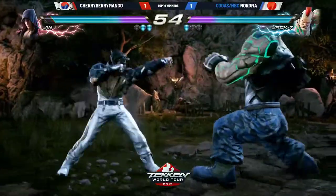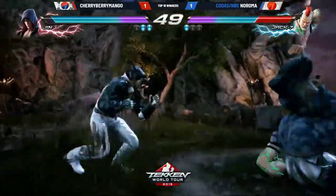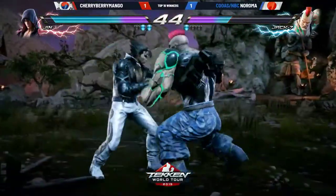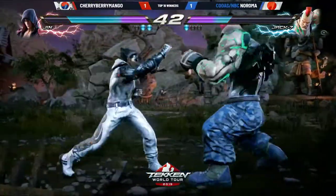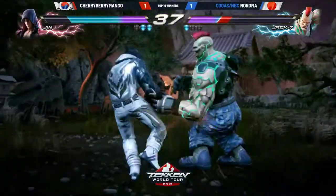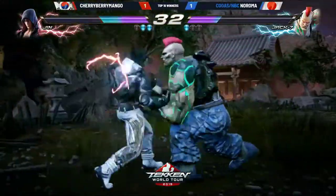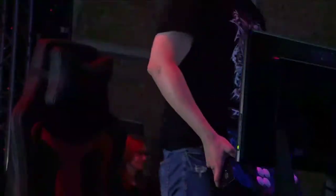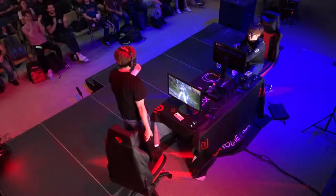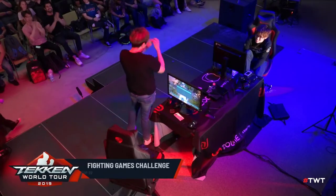The hop kick that hit — out of nowhere. This is going to be set point now for CBM once again. Excellent usage of that hop kick — it crushes the down back ones and the low pokes, so why wouldn't he use it? He's been going for a lot of lows as well. The first counter hit — forward four. He was going to get one at some point. Keeping up the pressure. Naroma trying to put CBM to the wall. Jack is very strong with this positioning. He tried to go for another hop kick — and there it is. CBM will move into top eight. A big sigh of relief. Korea taking it over Japan. A little mini pop-off there from CBM — but well played to both of these guys.